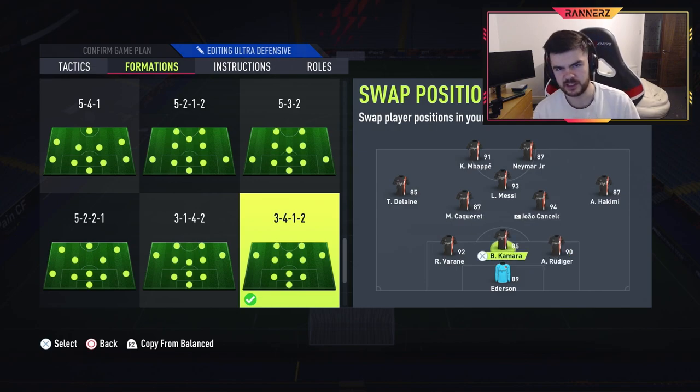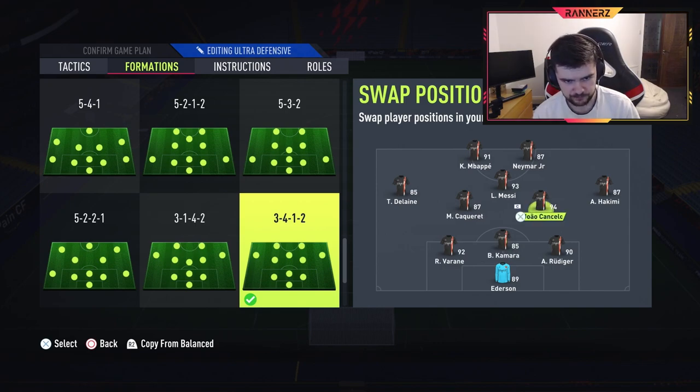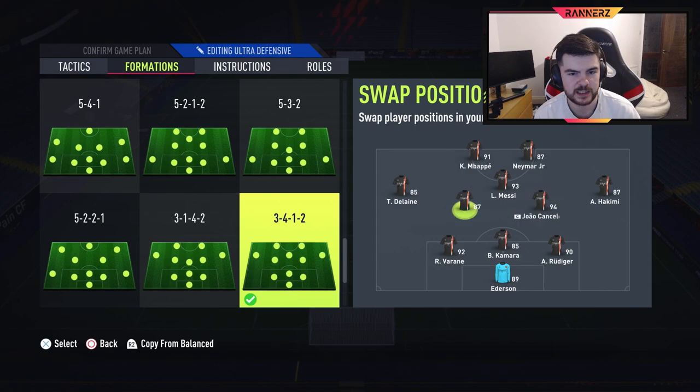I have Kamara who's a CDM — solid pace, solid defense, physical, and a bit of height. Pretty standard. Striker is pretty standard. The CAM is a nimble, agile player I like. Then the midfielders are essentially a box-to-box and a stay-back, but I like both of them being able to dribble — I think that's big as well — and both of them can pass.